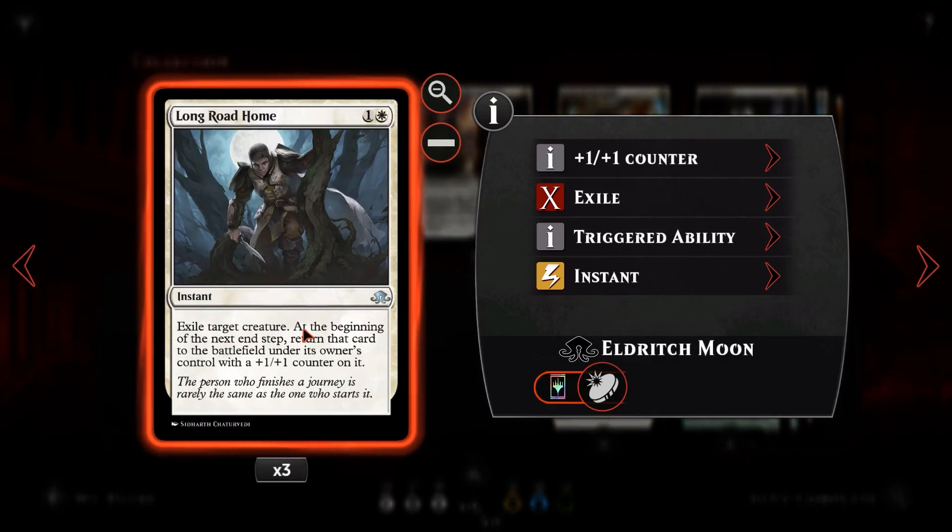We're running three copies of Essence Flux. It's also great protection — if your opponent tries to remove a card and you have one blue open, Essence Flux is right there to save your creature. Next we have Long Road Home, another flicker card: for one white, instant speed, exile target creature. Importantly, this can target opponent's creatures as well, which is very useful.